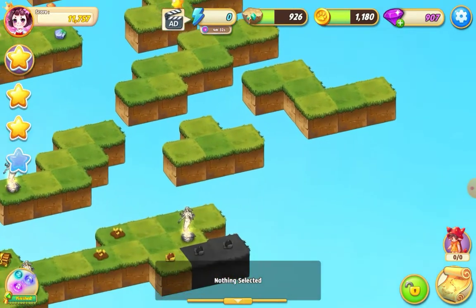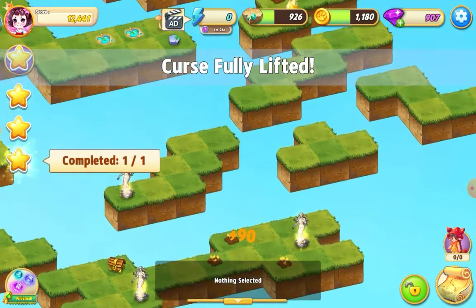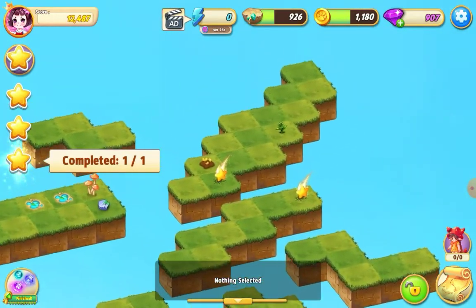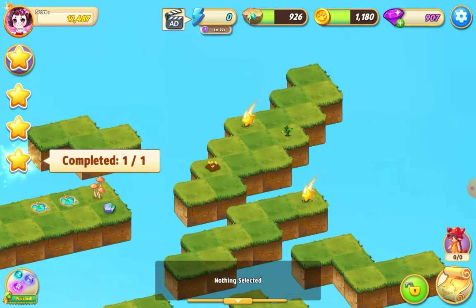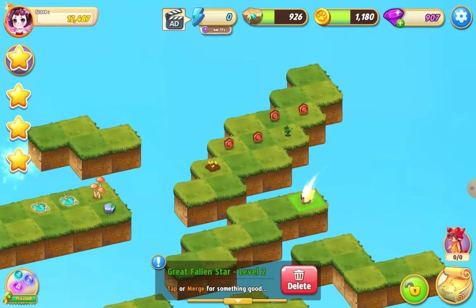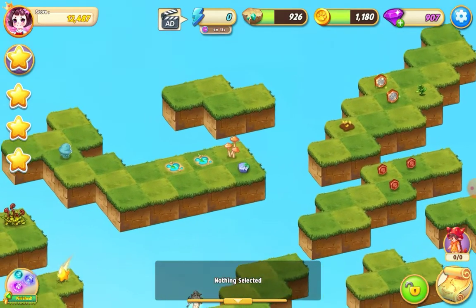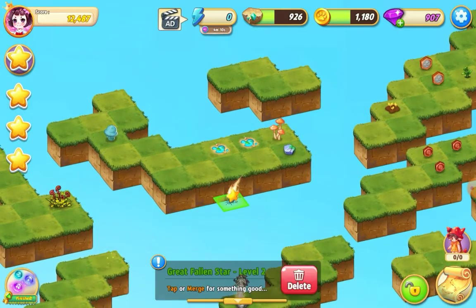Didn't get a star, so what else have I got — okay, I've got to do a three merge here. That's the curse fully lifted! I'm going to tap my stars out. And there's the other star — there.